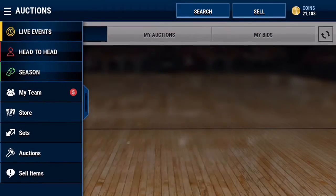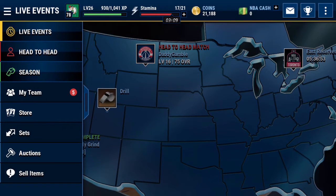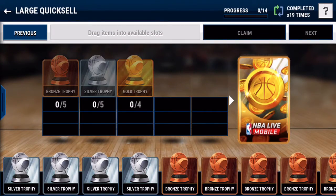My last way of making coins is large quick sales. You might be thinking that's a bad idea, but I've heard that EA puts more money into the large quick sales early in the game because they want more flow — they want people buying packs. I've opened about 20 large quick sale packs. They do cost a lot: you need four gold trophies, five silver trophies, and five bronze, which isn't cheap — it costs about $20k to $25k to do the pack. You can snipe the trophies, but if you just get them normally it's $20k to $25k.